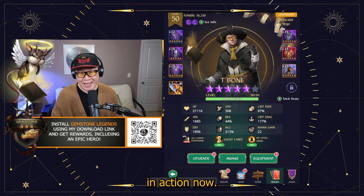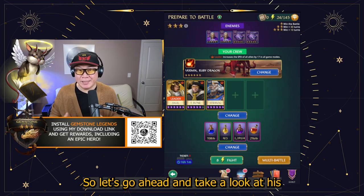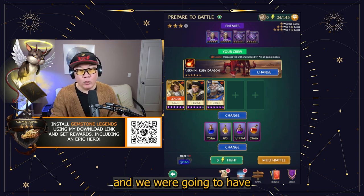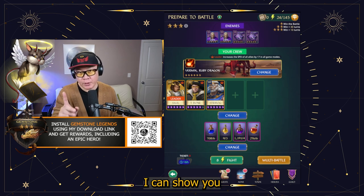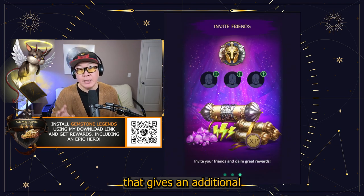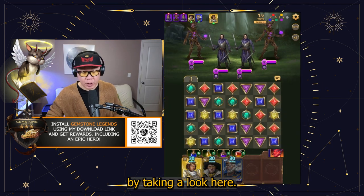So let's take a look at him in action now. Let's go ahead and take a look at T-Bone's skill in action. We're going to jump into campaign and have Sigil as leader for speed. And then I'm also going to bring in Street Box so I can show you what happens when he has a passive ability that gives additional accuracy and how much damage he can do.